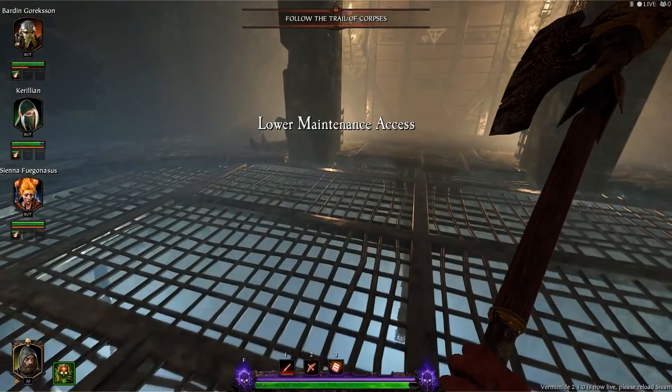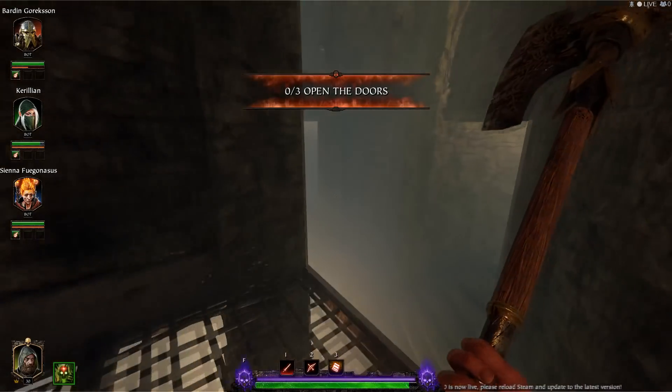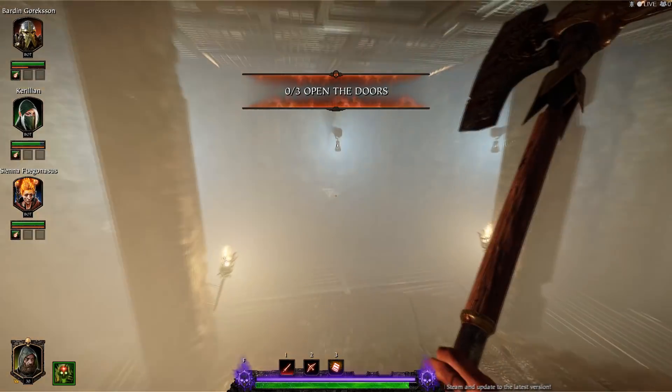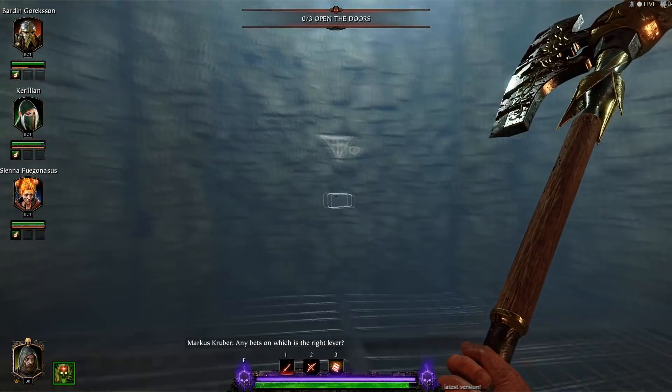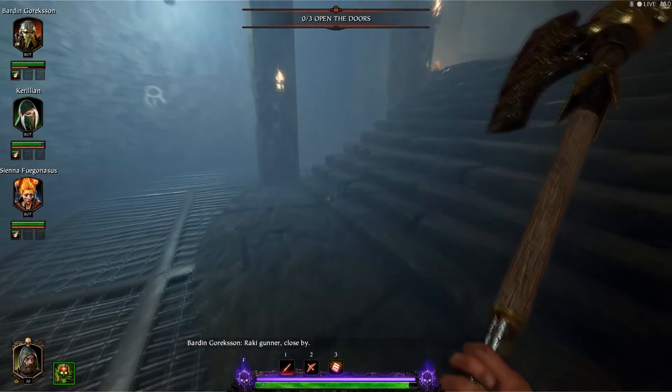For your first grim, when you get up to the stage where you see this door with a little symbol on it telling you which button to push to open it, rather than pushing the right button you're going to push one of the two other buttons. One button will trigger a little mini horde and the other will open up a secret passage for you.